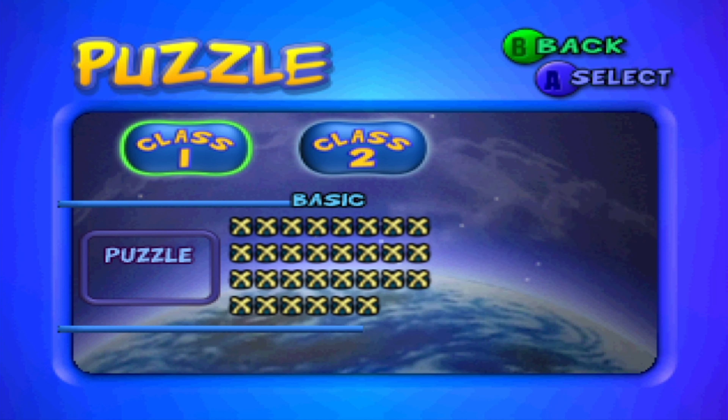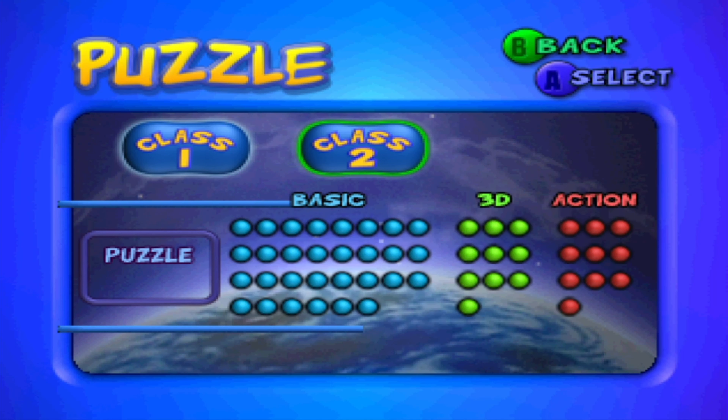Last time we quickly took care of class 1, which is basically the tutorial to the puzzle mode — by far the easiest puzzles in this game. Of course the game is going to step up its difficulty from this point on. The basic puzzles from class 1 aren't the only type anymore. We now also have 10 3D puzzles and 10 action puzzles, which we'll find out about later. First, we start with the basic puzzles of class 2.